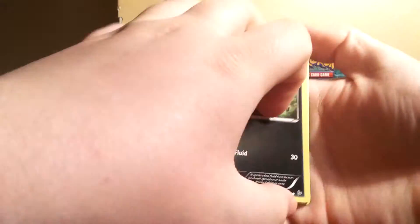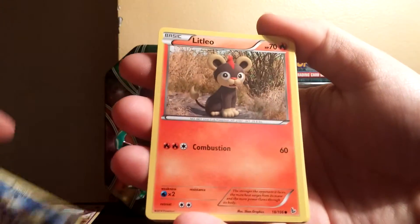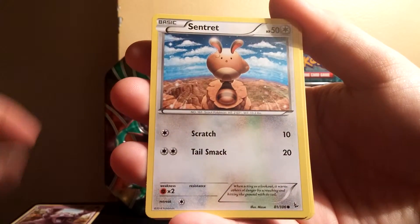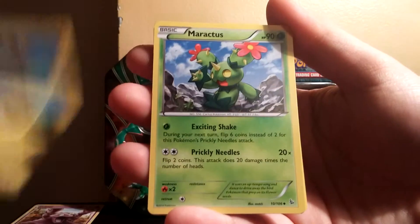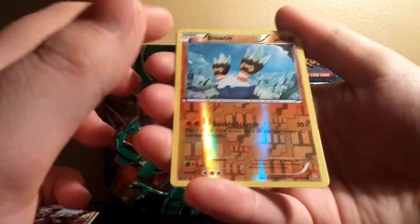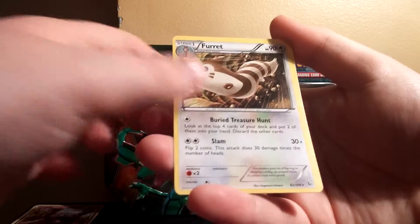Let's get right into this. So we got a Stunky, Litleo, Geodude, Feebas, Sentry, Lexio, Maractus, Nuzleaf, a Binnacle Reverse, and a Furret, by the way.